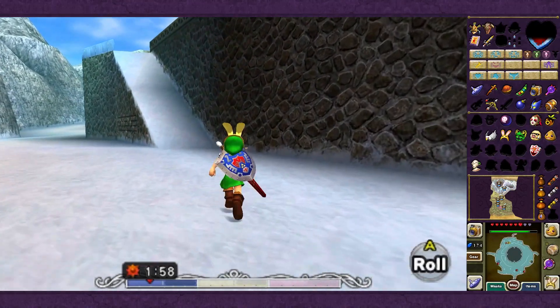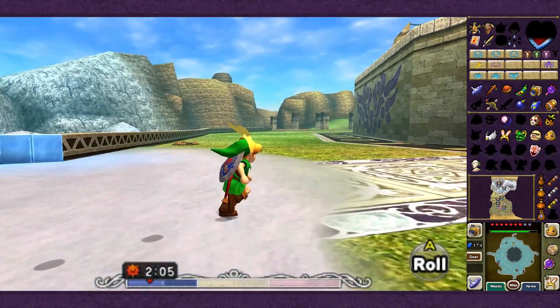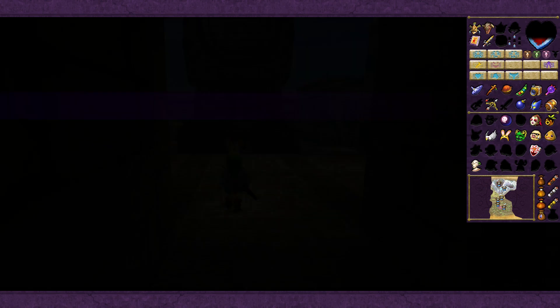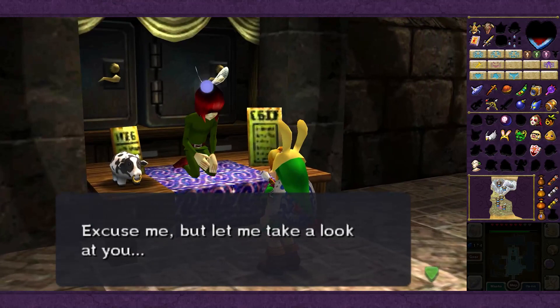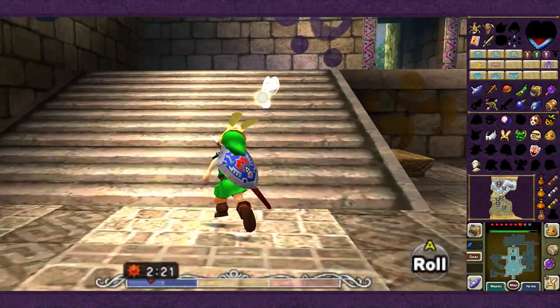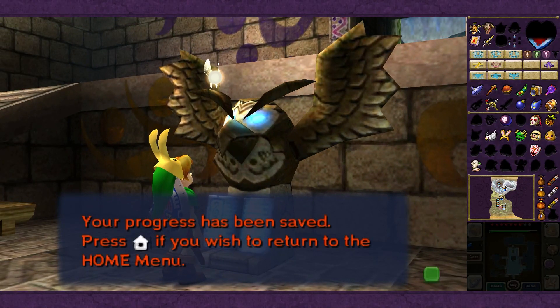Thank you very much for watching. Next episode I suppose what we're going to be doing is just passing a bit of time - there are a few things I want to do around Termina Field, mostly involving gathering money, basically just to pass the time rather than just doing the Song of Double Time, which we could do for the next 12 hours. You can just go back into that hole and farm Dodongos repeatedly, because we will eventually need to have deposited five thousand rupees to get a reward relatively late in the game. We've got 700, so we've got nearly a fifth of it. Thank you very much for watching, and I hope you will join me next time for Stopping the Steely Cow Thief Aliens. I love this game. Thank you very much, and good day.